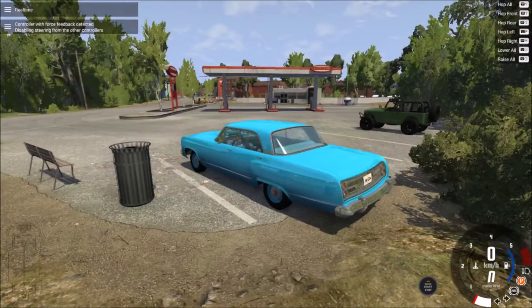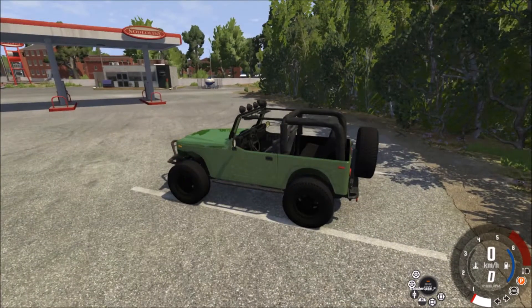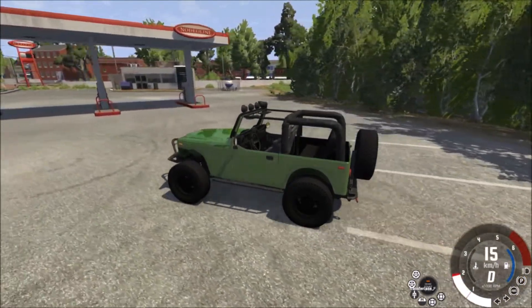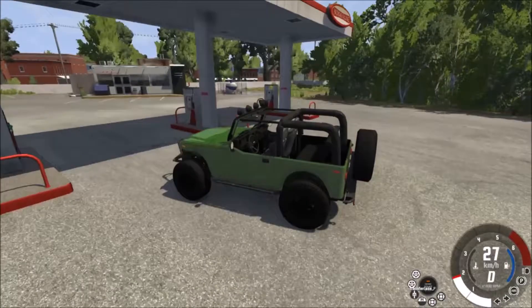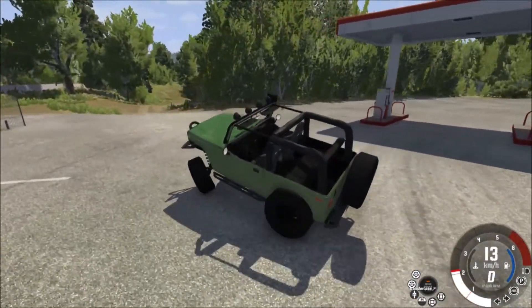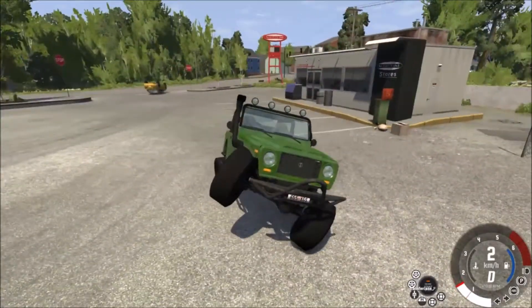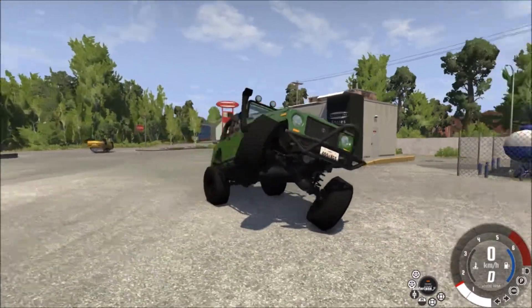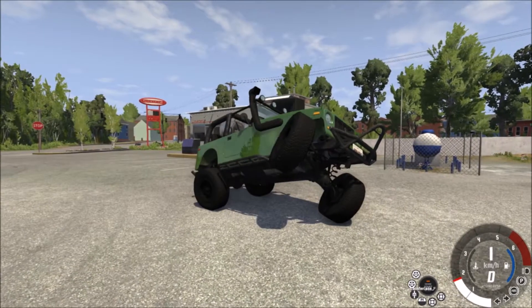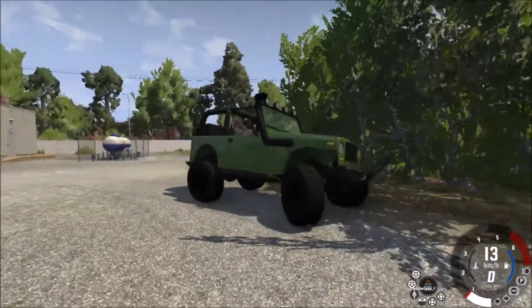And now for another example — we have this Hopper here, and it is also equipped with extra grip tires. I shall now go ahead and turn, and you might see it lifts a wheel. The grip is so good on these tires you can do this — there is nothing underneath that wheel, it's just the grip from the other tire that's pushing it up.